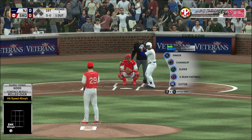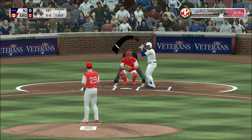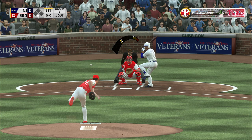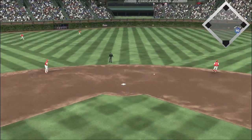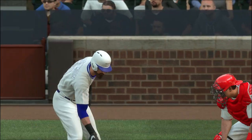Jose Ramirez will get to take his first cuts here. Into the windup and the pitch — hit hard on the ground, is short, reined in. And the throw pulls the first baseman off the bag, and he's safe at first.